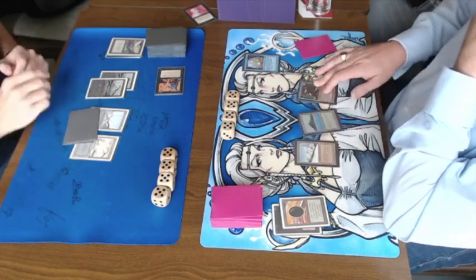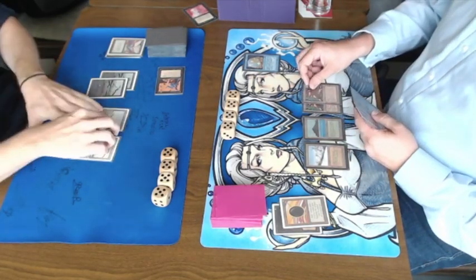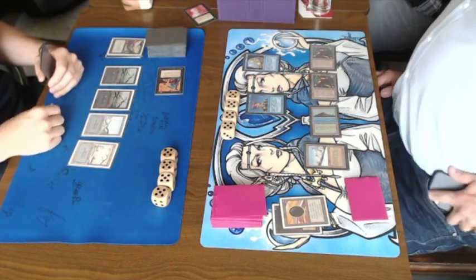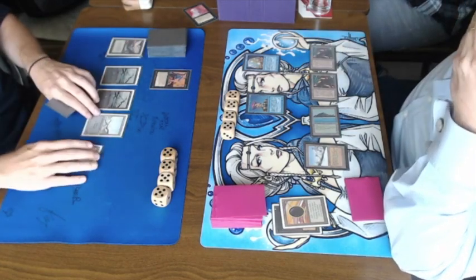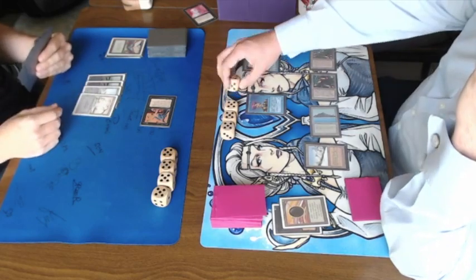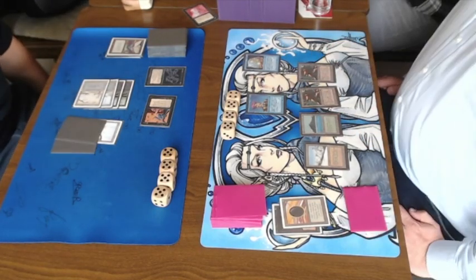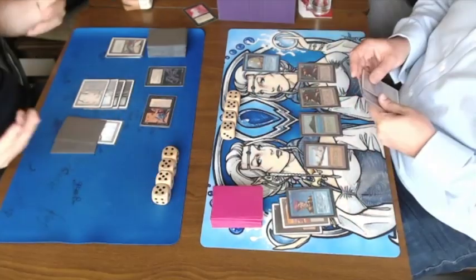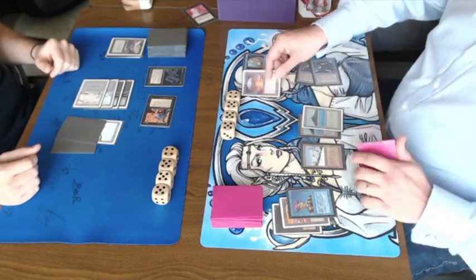I'm just passing with 4 mana. Anna has the ability to cast a Living Plane, but instead he casts a Prodigal Sorcerer — that Timmy can ping my Xenic Poltergeist. I attack with the Xenic Poltergeist, take a ping going to 19, and cast the Abyss. That's actually pretty interesting in this match, though it doesn't work well against those Mishra's Factories — he can still activate them and hit me. He chooses to ping me rather than the Xenic Poltergeist and then attempts a Falling Star flip on the Abyss.